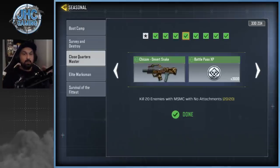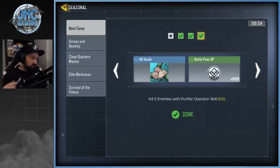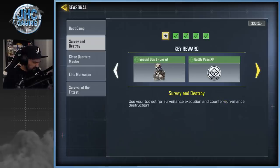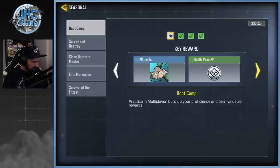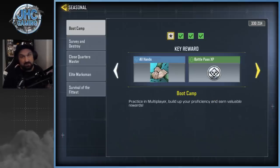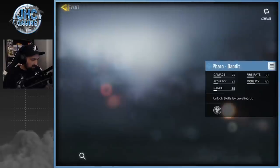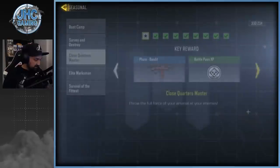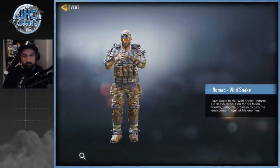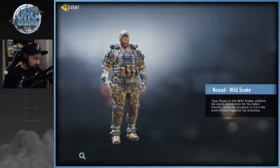Keep an eye on the other chains because you can complete overlapping objectives at the same time to save time. For example, elite marksman wants BK-57 kills, and the survey and destroy or boot camp also needed AR kills — since the BK-57 is an AR, you can work on both simultaneously. At the same time you get some super cool rewards — a Pharaoh Bandit skin, some soldier skins, and a Nomad Wild Snake that's freaking amazing.